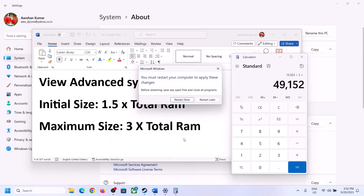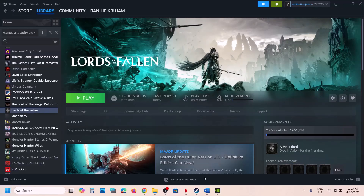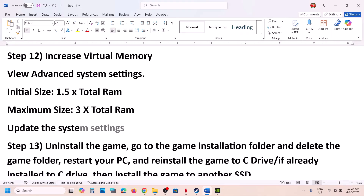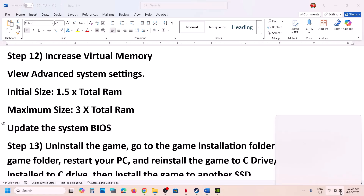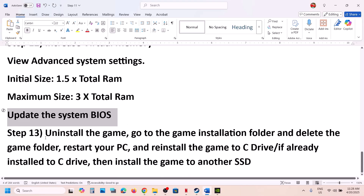The next step is to update the system BIOS — do not ignore this. If you have a Dell computer, go to the Dell website; Lenovo users go to the Lenovo website; HP users go to the HP website. Select your model number and update the BIOS. If you're on a laptop, make sure the battery is above 10% and the AC adapter is connected. Do not unplug the power cable during the BIOS update. After the update completes and the system restarts, log in and launch the game.